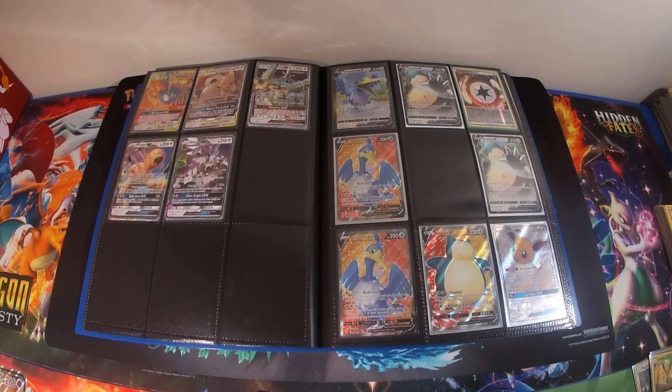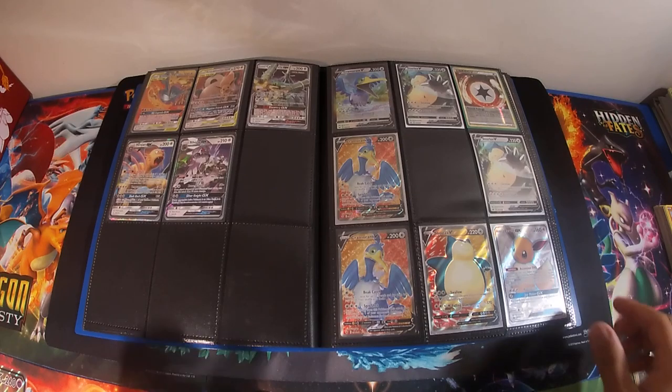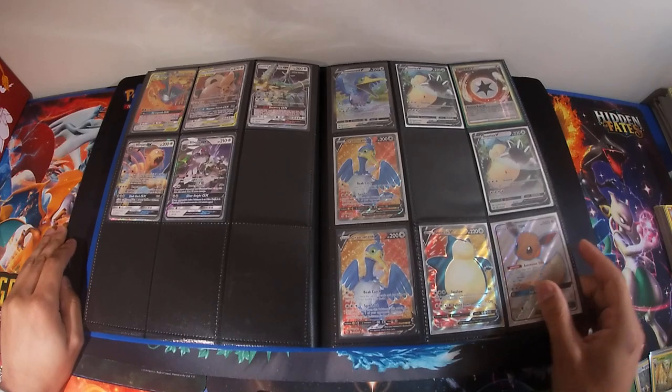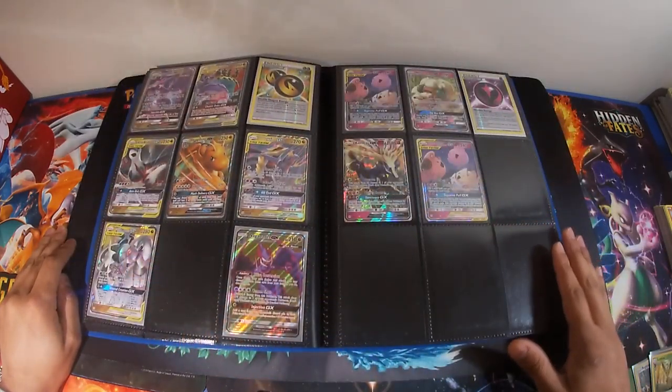Cramorant — I can't get away from pulling him, I think I have four or five in there alone. Snorlax V and VMAX is really good in expanded and I haven't put that together yet. I was using a Gengar and Trevenant Dustnoir tag team deck — that was my spin on it. Snorlax V is also good.